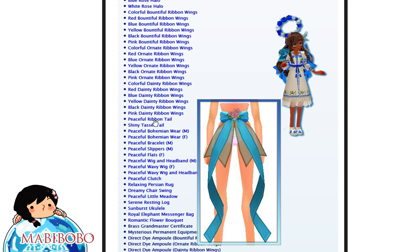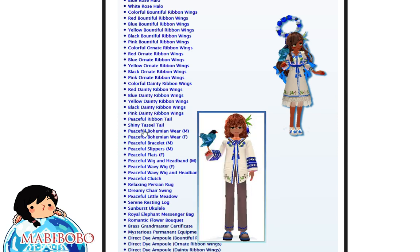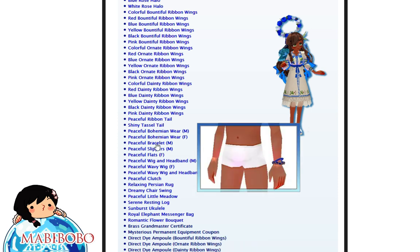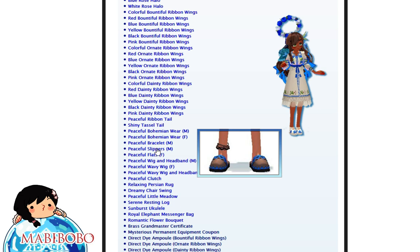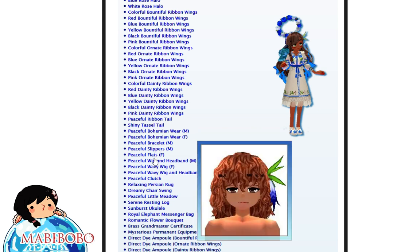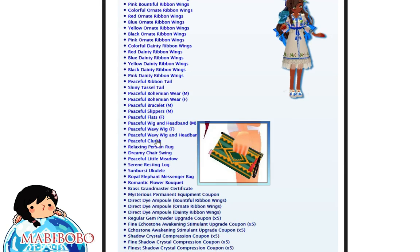Polka dots and ribbons are my weakness, guys. There's also what looks like a butt tassel, and Bohemian wares — peaceful Bohemian wares. You can see on the right side as well. Bracelet, slippers — nice good view of all the items in the Gatchapon. And new wigs, clutches apparently.